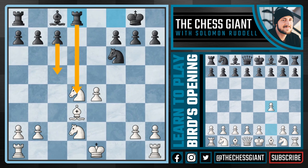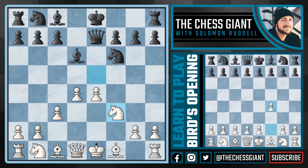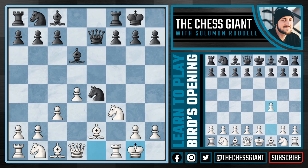The move I prefer personally is Knight takes E5, snatching the pawn. Following Queen E7 attacking the Knight on E5, we can now play D4, and after Bishop D6, Knight F3, and Knight takes E4, just play Bishop E2. After castles, just castle, and I think white has a slightly better position. Let's say a move like C5 is played — we can play Rook E1, Bishop D3, even D5 is an option. White has a lot of flexibility here and I like white's game.